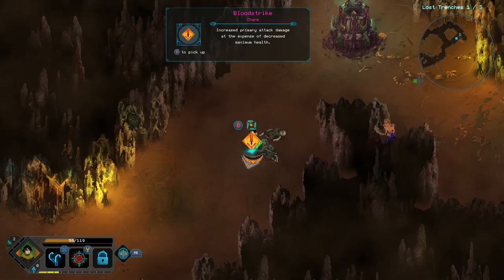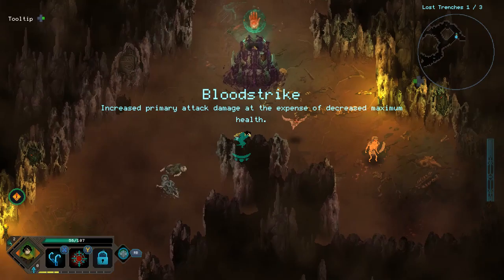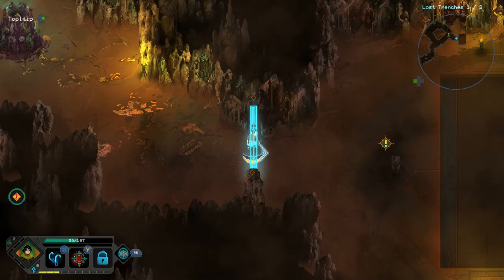Blood Strike Charm: increases primary attack damage at the expense of decreased maximum health. The health decrease isn't that much though. That said, maybe the damage increase isn't that good either. There's also something that instantly heals — I kind of need that.